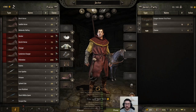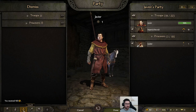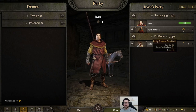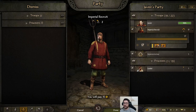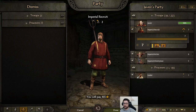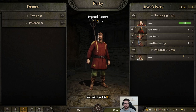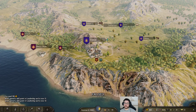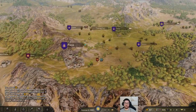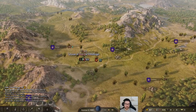We're making 400 gold just from that fight. You can also upgrade your troops in the party window — press P. Right here you can see that 13 of them are ready to upgrade. I like to have a variety of troops so I'll click one each. You can press Control to upgrade all or Shift to upgrade five at a time. Mind you, upgraded troops cost more wages, so you can choose not to upgrade if you don't want to pay more.